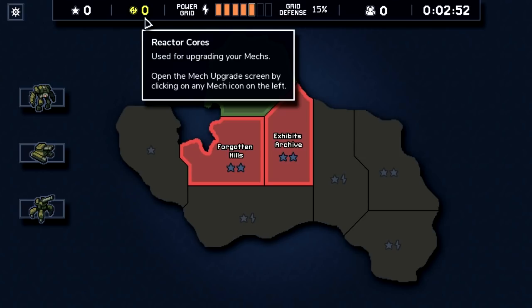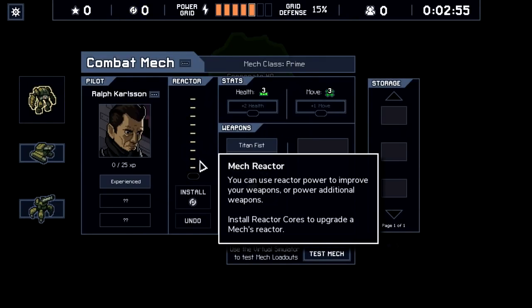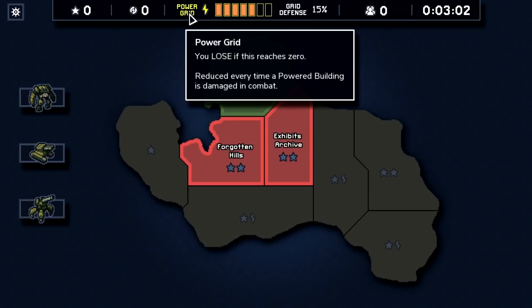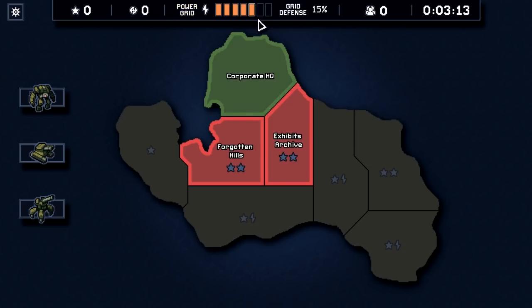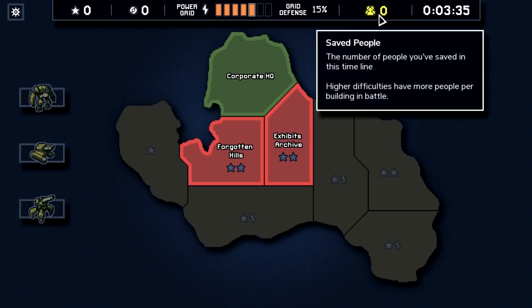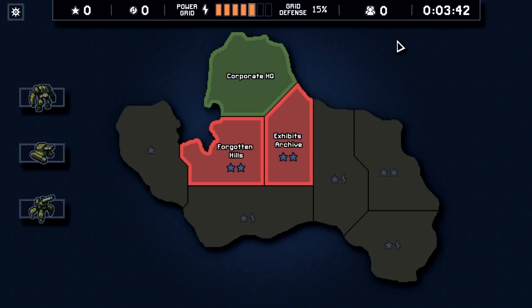Speaking of upgrades, the next icon is upgrades — what goes into the reactor of the mechs, these orbs. We'll be buying or finding those. Next is the HP of our game: the power grid keeps our mechs running, and if it hits zero, we're done. It only goes up to seven, so you don't have a whole lot of HP. If you get past seven, you upgrade the grid defense, which starts at 15% — a chance to dodge damage — and you can upgrade it up to 40% with pilots. Next over here is the score, basically: number of saved people. It doesn't affect gameplay, but it is a score.